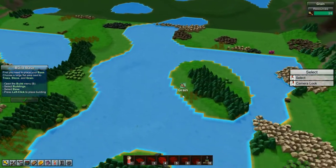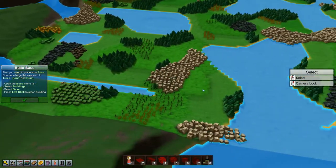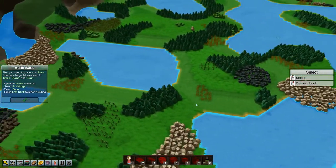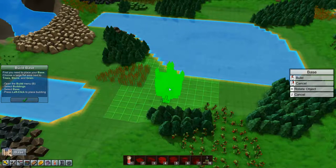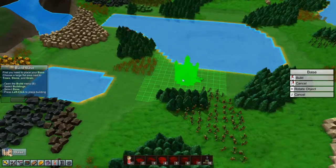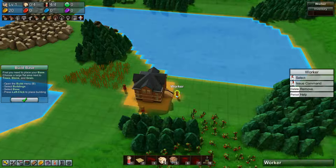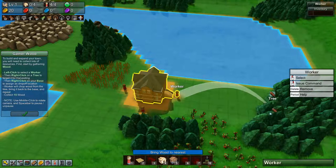Let's see — I'd like to start kind of central, so we are going to start over here and we need to place down our base, so let's do that. And which way do we want it and where do we want it — I think I want it here, something like that. That'll work. Alright, and we need to get our workers — just follow the tutorial here — and we need them to gather some wood, so let's do that.